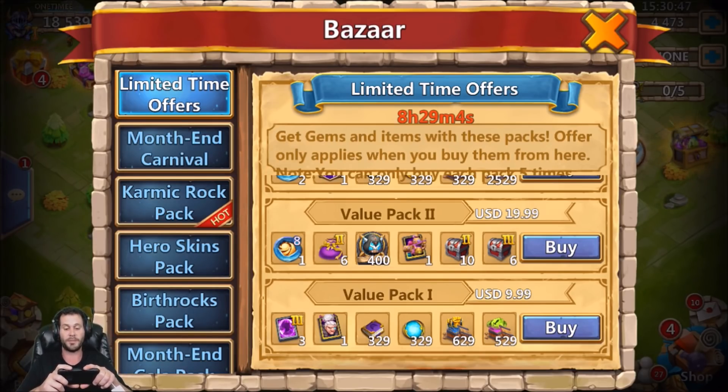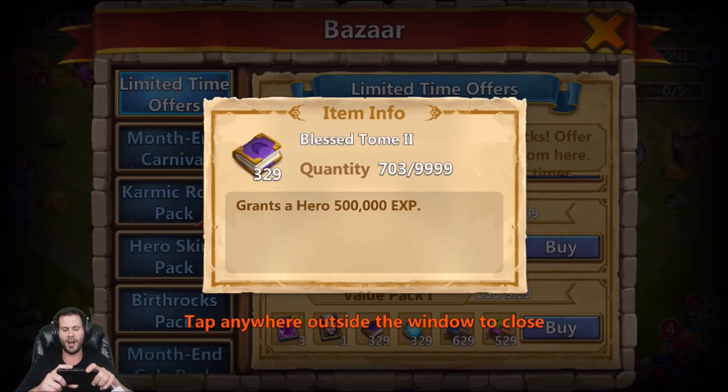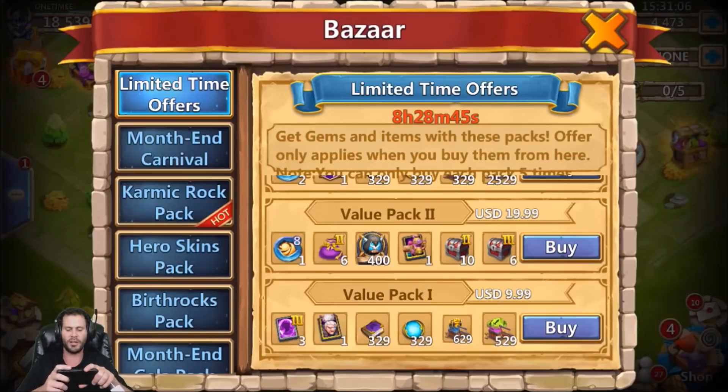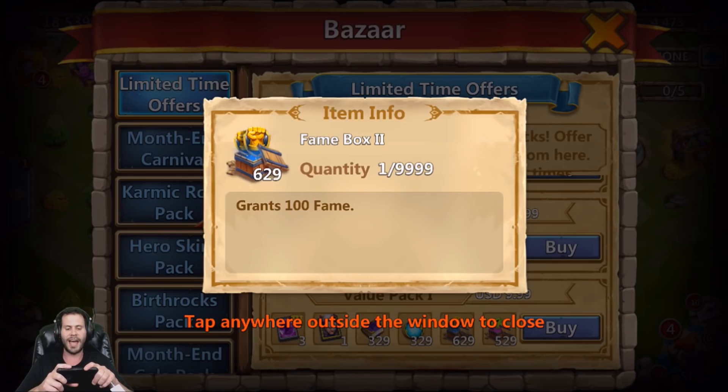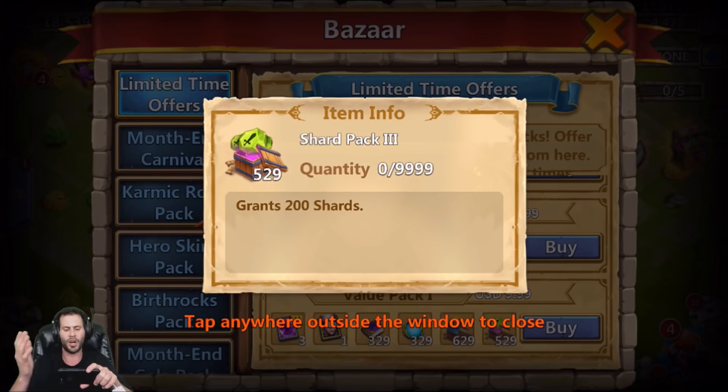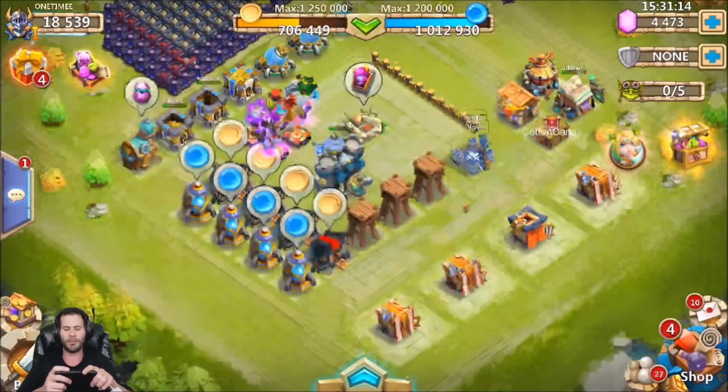Let's get into what we got going on today. I did decide to buy this $9 pack at the bottom, which comes with three Prime Hero cards. It comes with Mahatma, which is a hero I don't have that's going to be a big hero not only for dungeons but also for Lost Battlefield. We also get a lot of honor badges, some extra books, a ton of mastery essences, 60,000 fame, and a ton of shards.